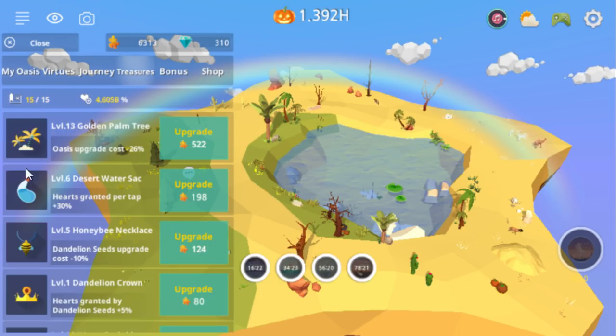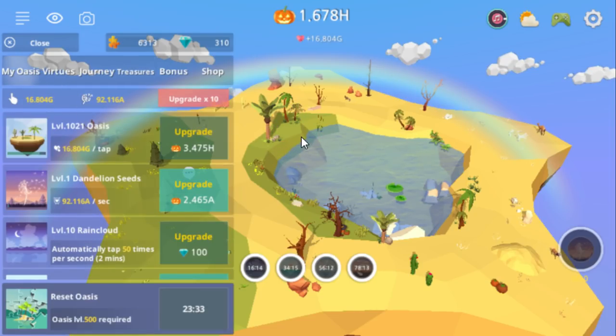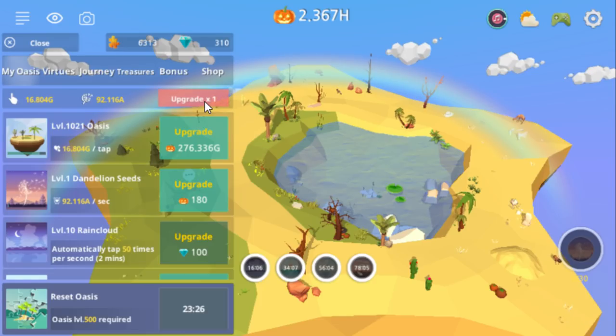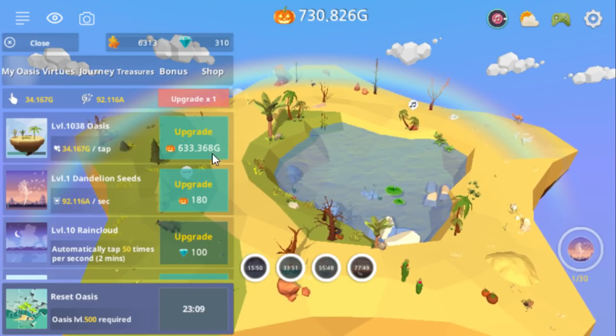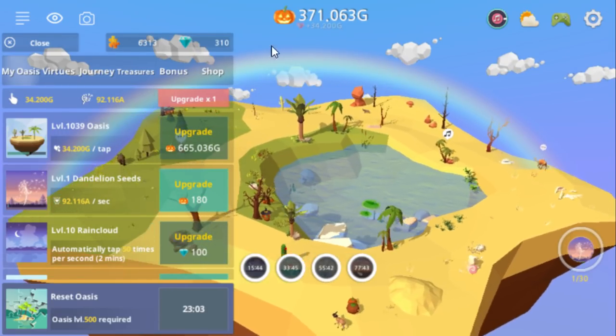Let me explain how treasures work. When you buy treasures, it increases the base percentage of how many hearts you get per click. That basically means the first part of the game goes by blazing fast, but you'll hit a point where you gotta click a lot. After you've got as many progressives as I have, level 1,000 basically plays like level 100 did. I don't know what late game is in this game, but I could probably get there if I tried.